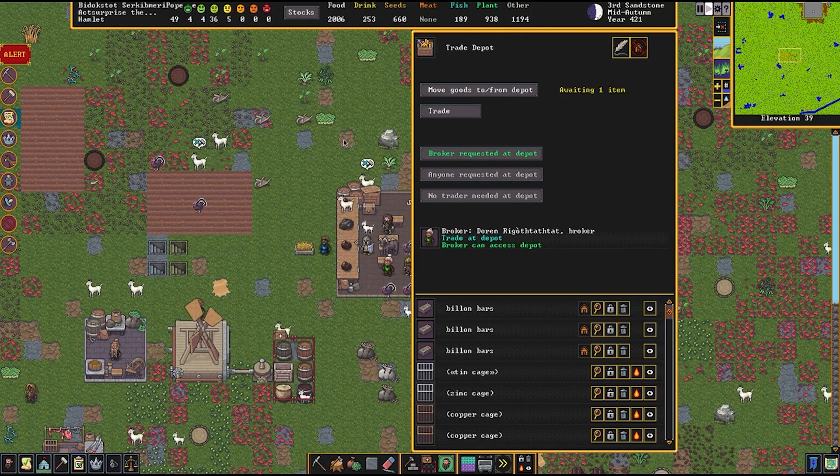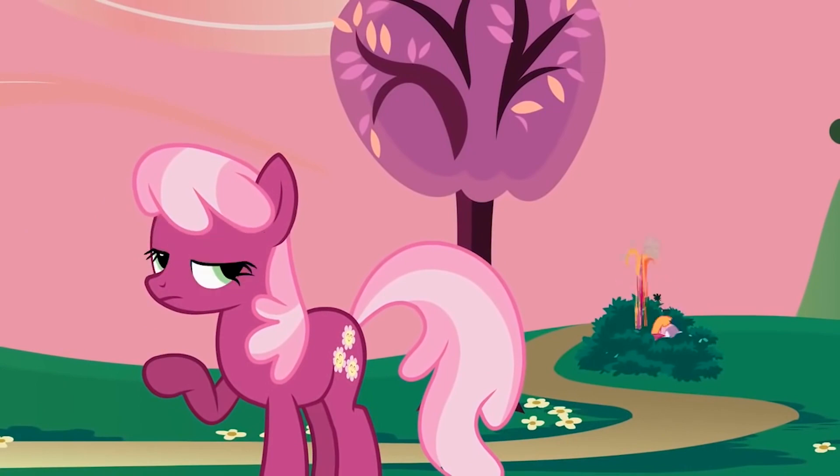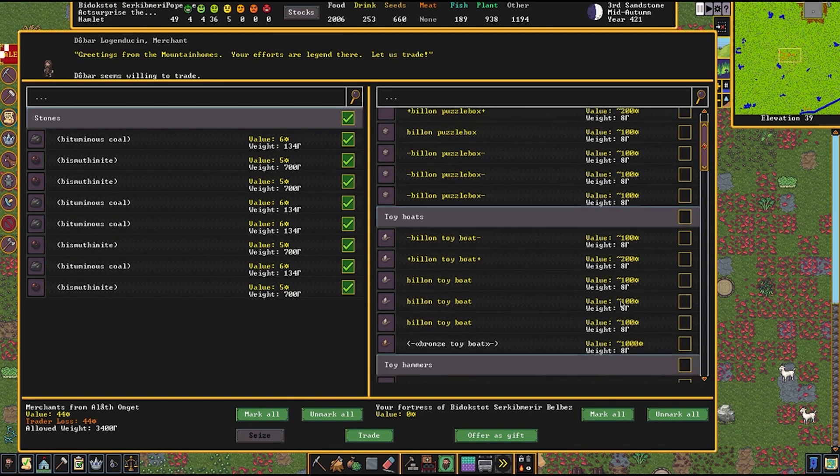We should be able to get a metric ton of items from here. Let's see what the caravan has to offer. That's it — 44 dwarf bucks worth. Are you kidding me? Are you freaking kidding me? Now I see why: we requested bismuth — bismuth insight — those weigh 700 each and our traders only have so much carry weight. So they used up all of their carry weight on the stuff I requested and don't actually have anything else. Meaning all the toy trade value in the world isn't going to do squat. Have a toy boat — one toy boat for all of that. And they'll take it.